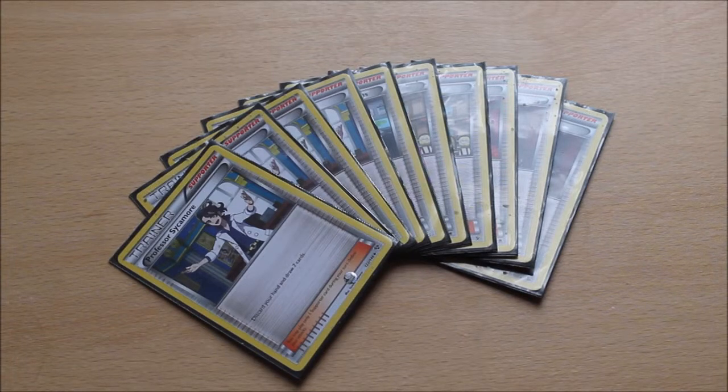For the supporters, we have quite the simple lineup: 4 copies of Professor Sycamore, 1 copy of Professor Birch's Observations, 2 copies of Tierno, 1 copy of Lysandre's Trump Card, and 2 copies of regular Lysandre. So you've got your draw power, your balanced draw, the ability to recycle cards from your discard pile — which is handy if your energies go — and Lysandre lets you swap out your opponent's Pokemon. If you're having trouble dealing with a threat, need to stall, or want to protect Flygon or Slaking, you can use it strategically. For example, if you're facing a Fairy deck, Dragonite's weak to Fairy, so you'd want to swap accordingly.